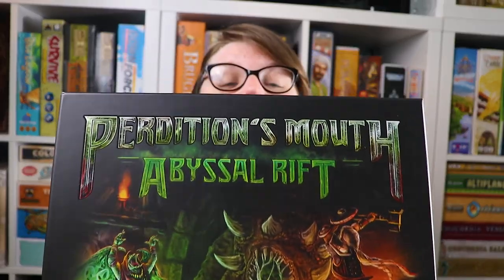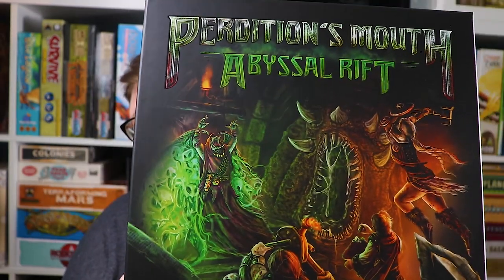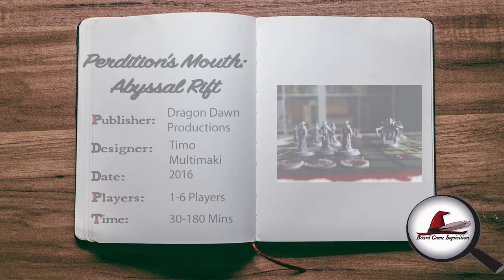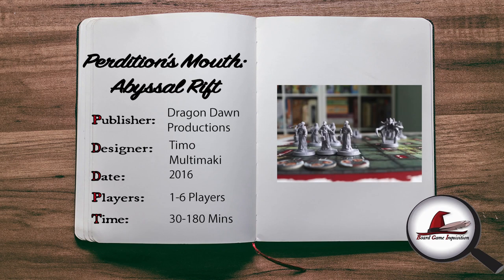The gigantically boxed and titled Perdition's Mouth: Abyssal Rift. Perdition's Mouth: Abyssal Rift from Dragon Dawn Productions is a cooperative dungeon crawler for up to six players. You partake in a variety of scenarios in which you explore and attempt to survive the labyrinth of the insectoid god. So how do you win? Well, by simply making it out alive.